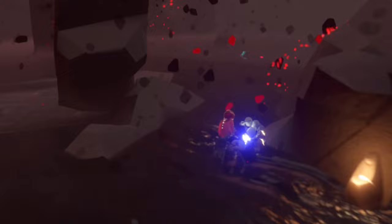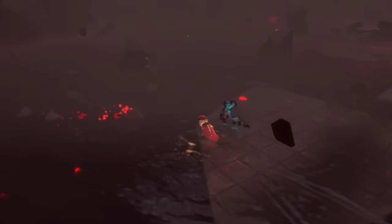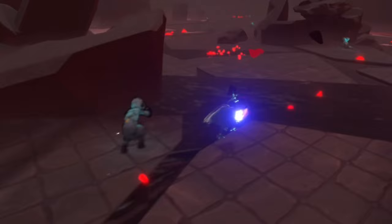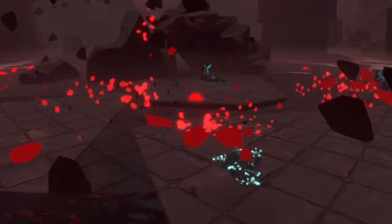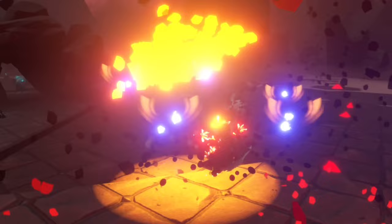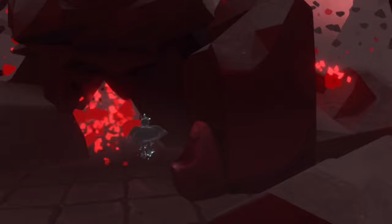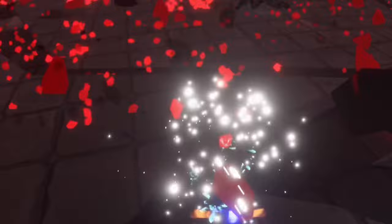They've also improved the cover a lot. A lot of the time you would be behind cover and would still get hit — that doesn't happen quite so easily anymore. It will still happen from time to time but it feels a lot safer to actually be behind rocks now, especially for the last bit of cover here. This is the last light before the very end of Eye of Eden. Look at how big this stone is now — it can block a lot more of the stones for you and your friends.